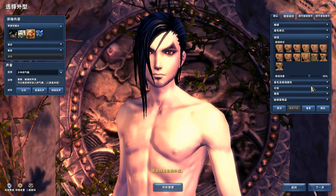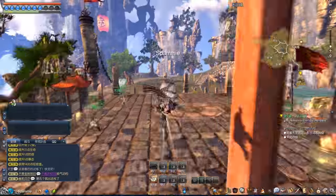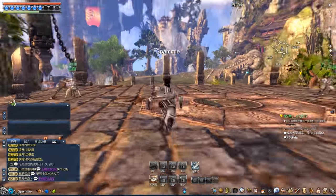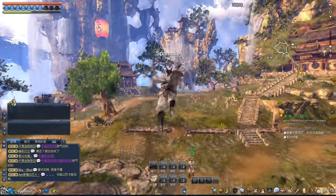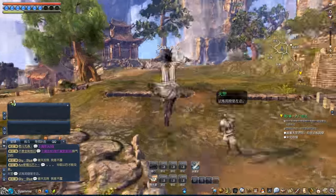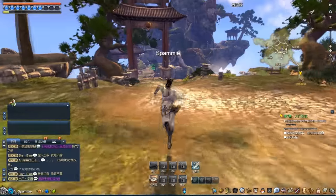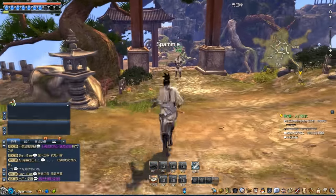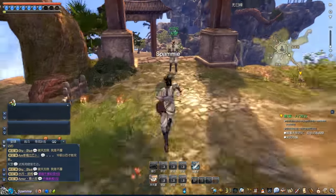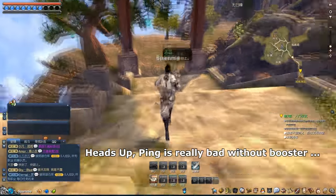Let's talk about the movement system. The movement system in this game is actually pretty fun, especially as an assassin — you have a ton of stamina and can run a lot. To run, you simply press the forward and shift buttons. You also get to double jump, which is a win-win situation because everyone likes to double jump.